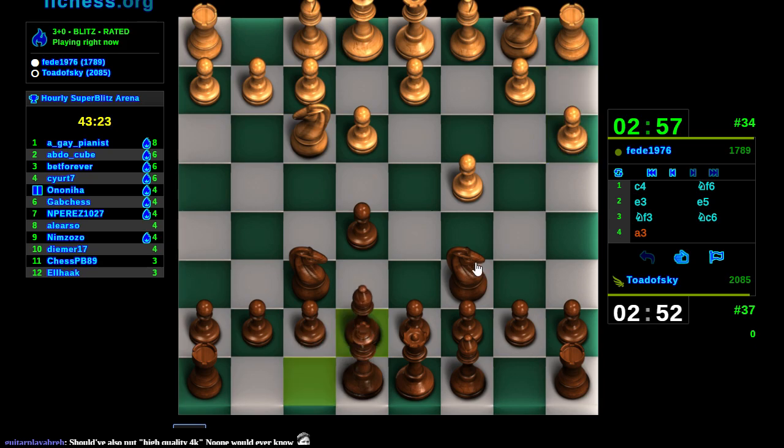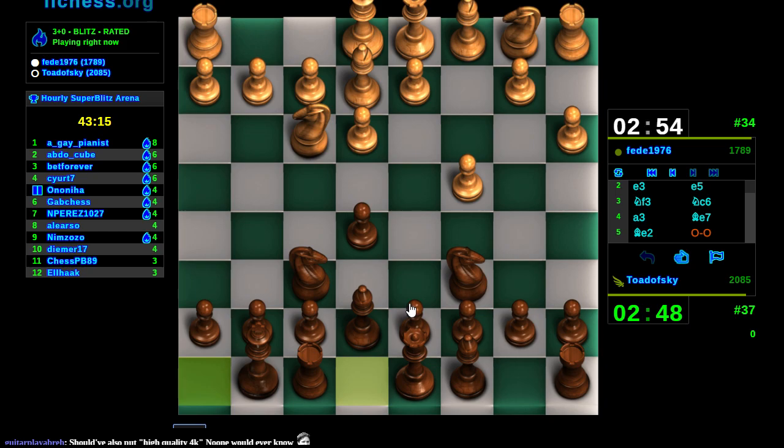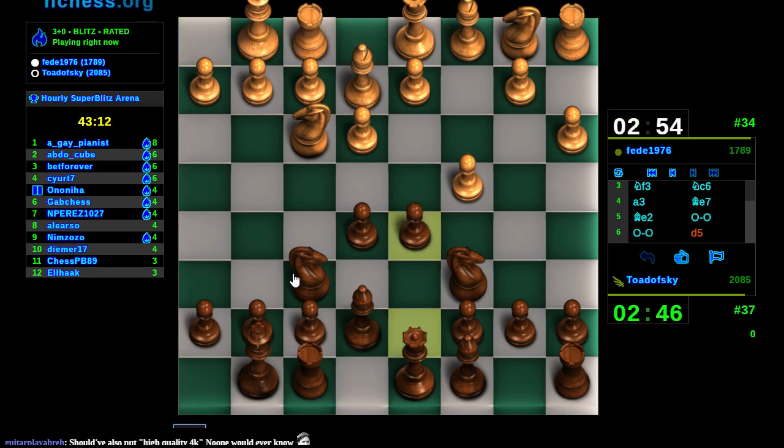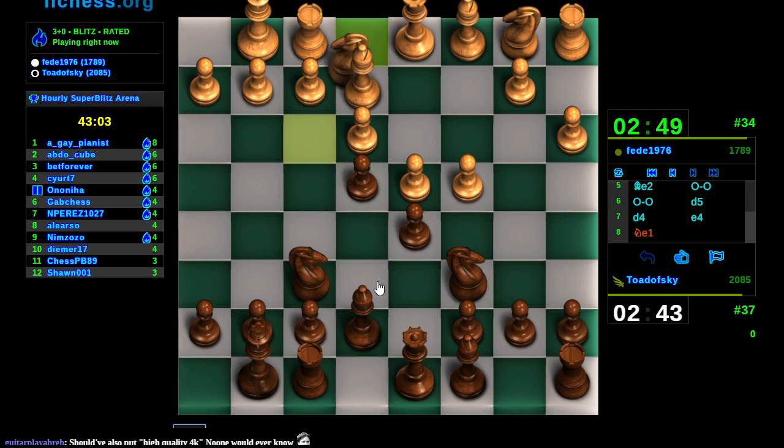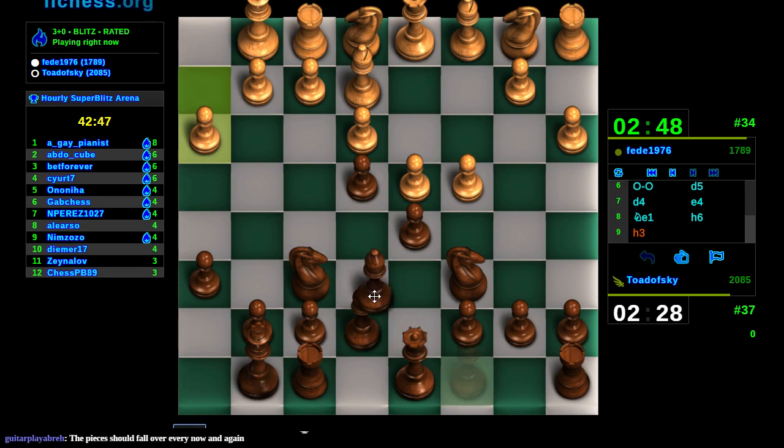It bugs me that the black knight is facing right and the white knight is facing left. That's gonna haunt me for the rest of this stream. When I'm playing with a 3D set in over-the-board tournament games, I always point my knights basically toward the center or toward the enemy king.